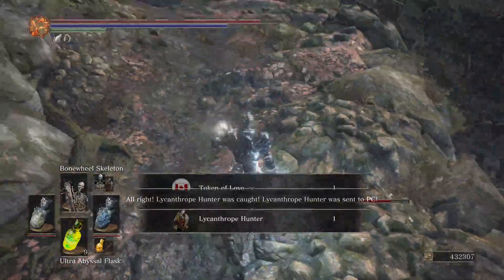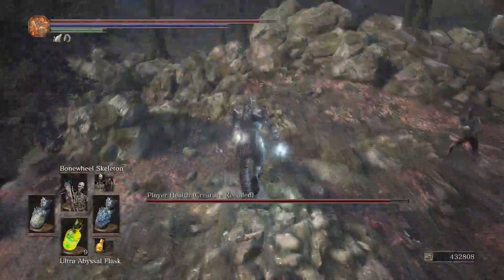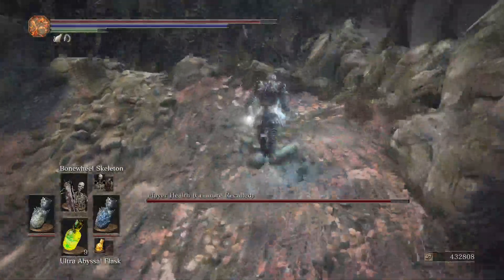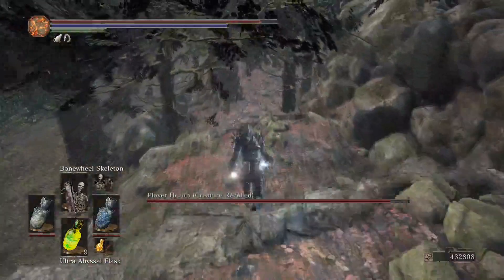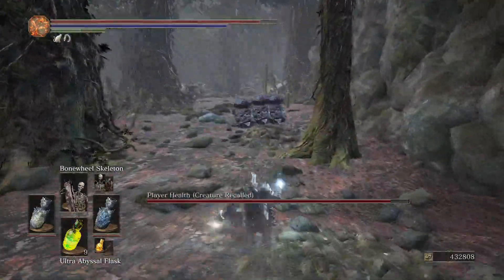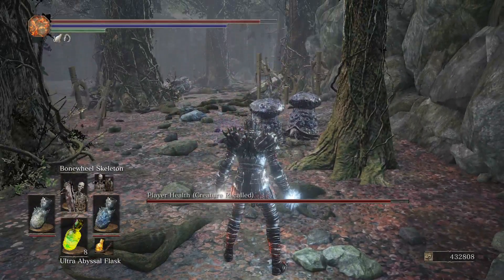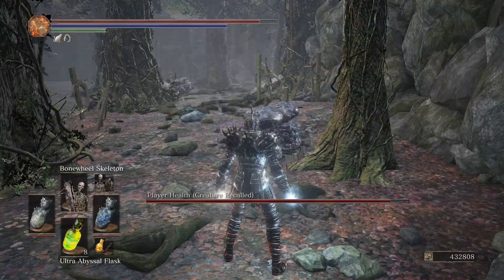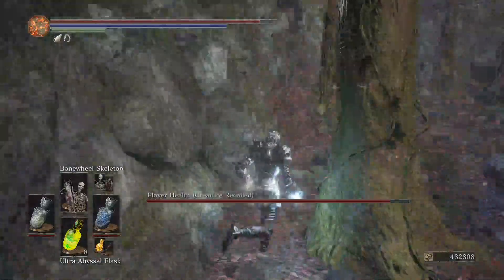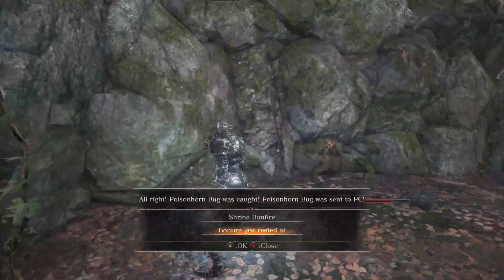Next Pokemon is the Poison Horn Bug. You go down here. This one's also another easy catch, especially because there's like three of them right there. These are easy for me to catch because I have a better Flask.